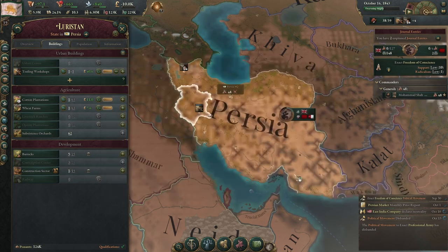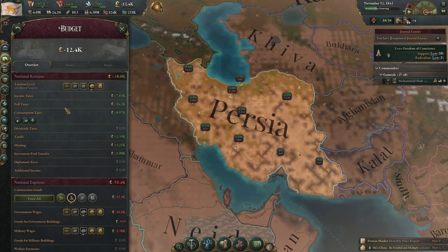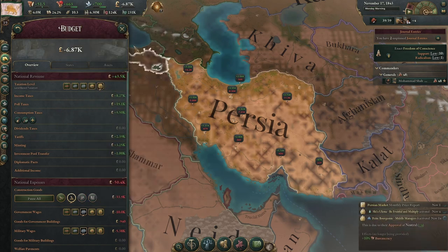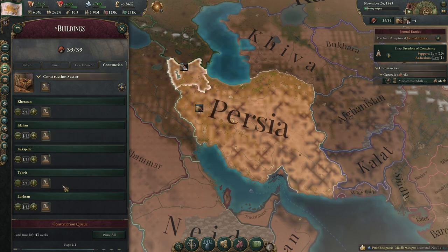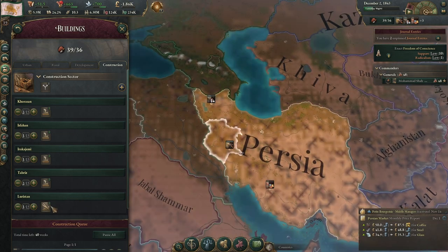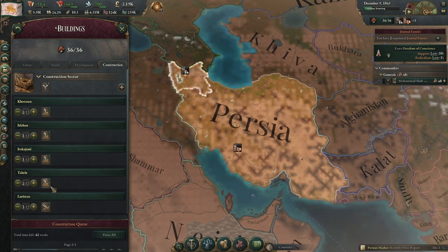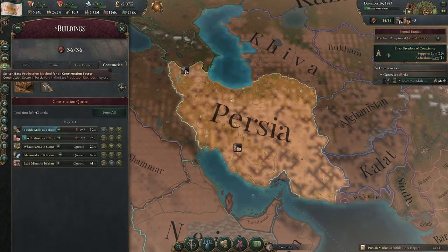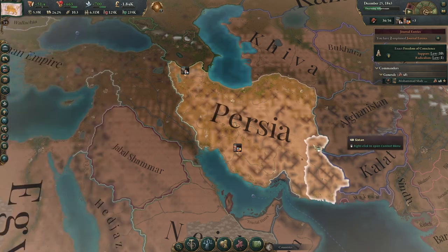We're going to ban dueling. With our newly expanded construction sector we're now making a loss, so let's pop up taxes. Making an acceptable loss, but maybe let's put one of these on wooden buildings — that'll spread around our costs. It costs less to buy wooden fabric instead of iron and tools, but also it makes iron cheaper for the other ones and it keeps the other industries ticking along.